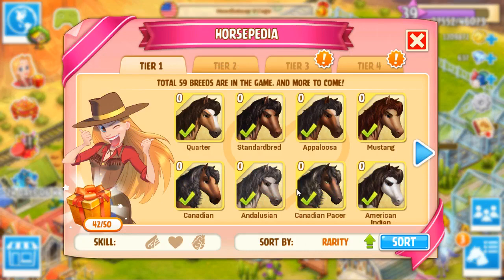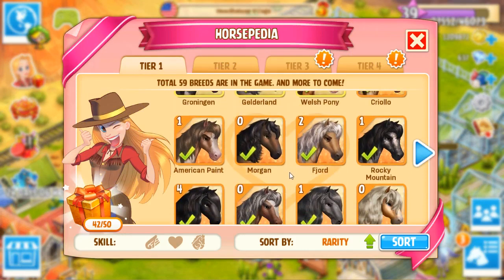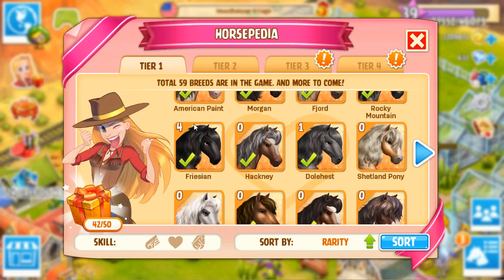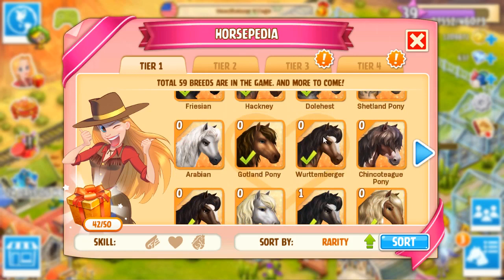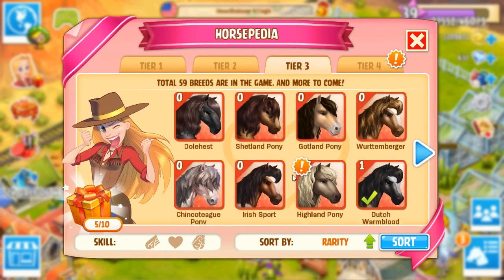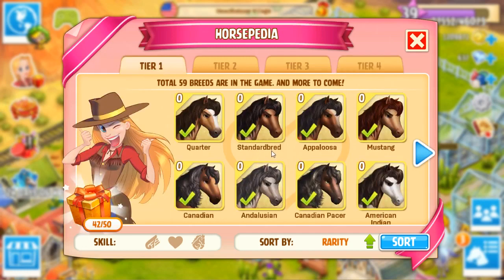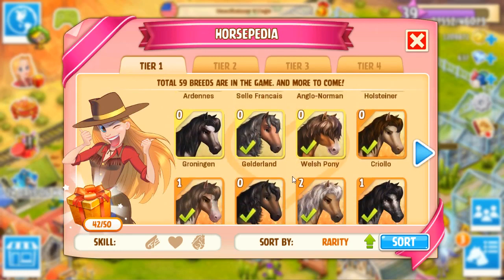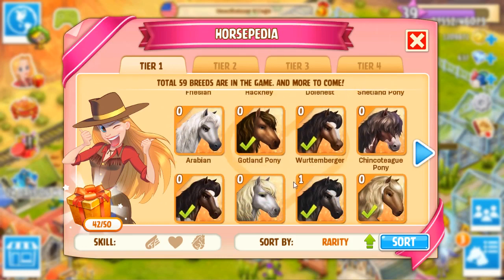The Horsepedia is super useful — you can go through the list and see if you happen to have any of the horses we talked about. We've got four Frisians scattered throughout our ranches right now, which is great. We don't have the Wootenberger in Tier 2, Tier 3, or Tier 4. We also have to hurry and get the Rocky Mountain — I really want the Tier 4 mythic Rocky Mountain. That would be a very beautiful spotty butt horse. So we have the Frisians, at least one of the four things we need.